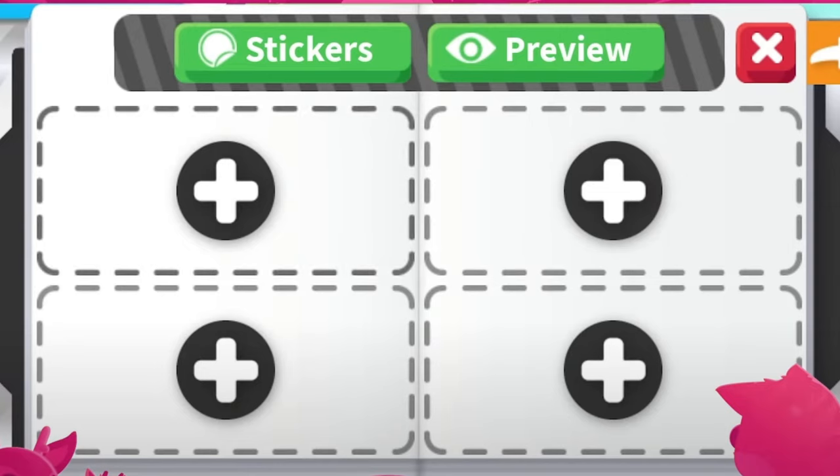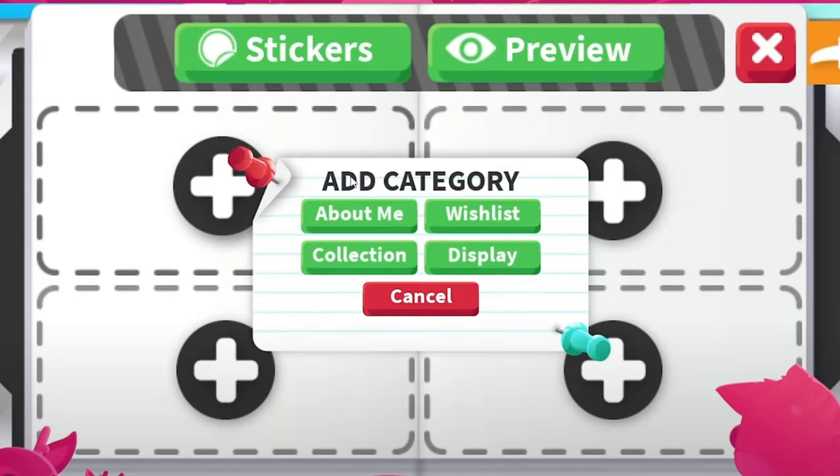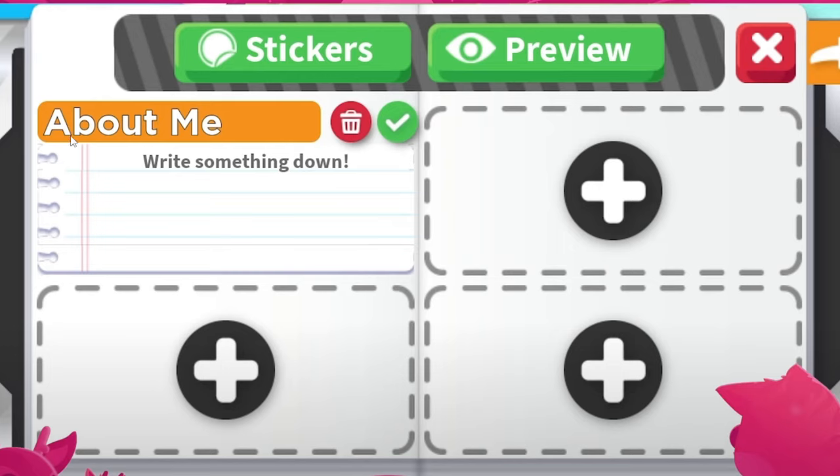So the first area here, when you click on it, it gives you an option to add a category: About Me, Collection, Display, or Wishlist. If you click on About Me, this will allow you to add a little section where other players can know a bit more about you — how you play Adopt Me, your personality, or even just a cute little quote. And you can edit it, so if you put something there, you will be able to delete or edit it as you want.